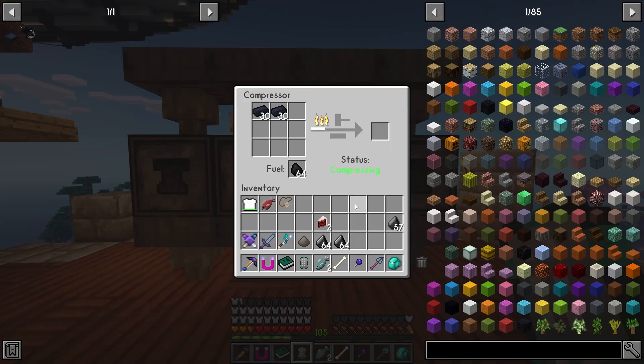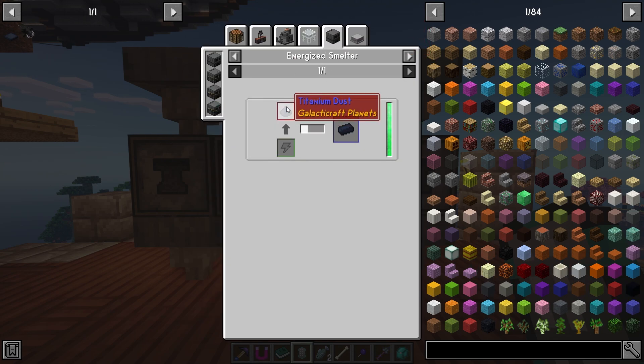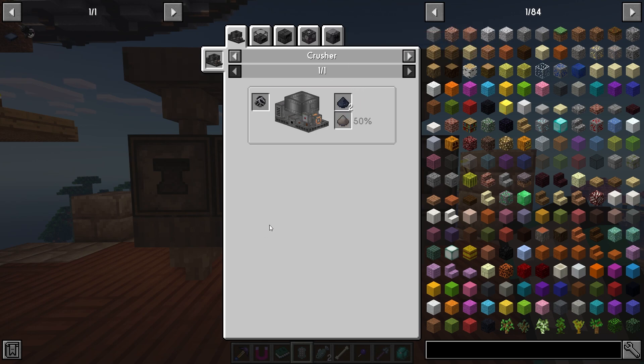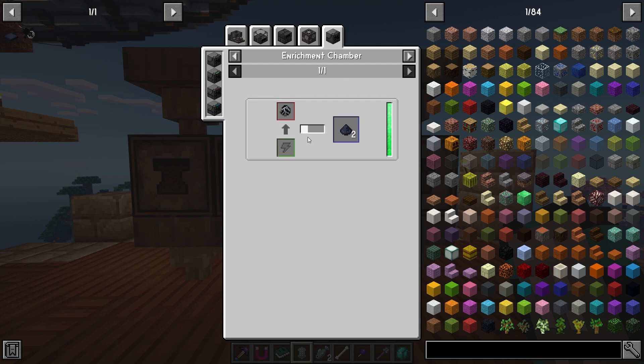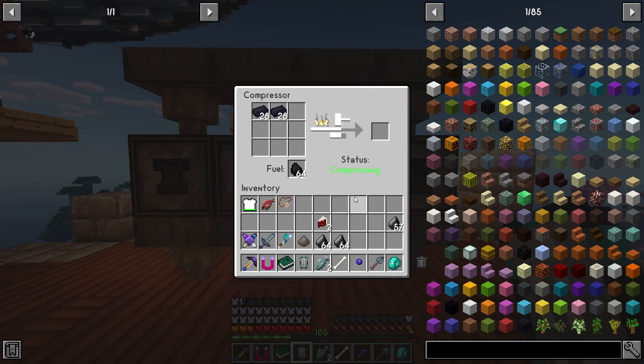To process this and get titanium ingots, I threw the ore into an enrichment chamber, then took that output and dropped it into an energized smelter, and now we're getting the titanium. I need to make it into plates because we're going to need titanium for the tier four rocket.